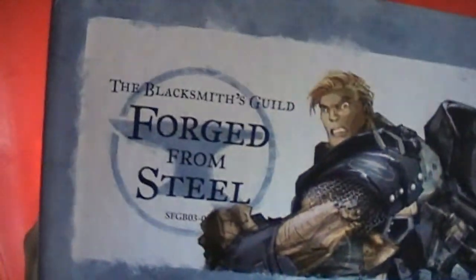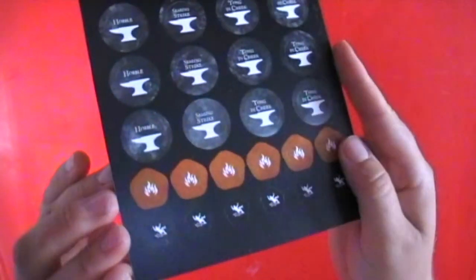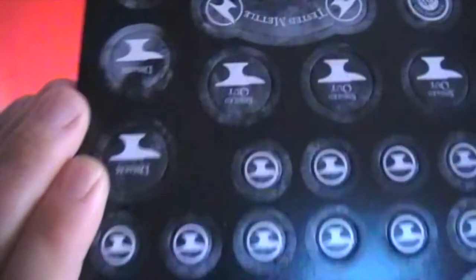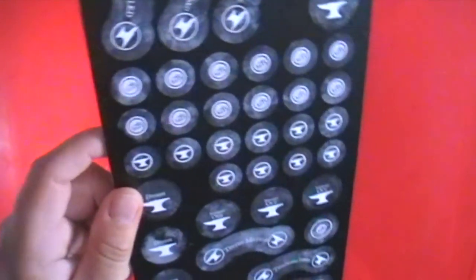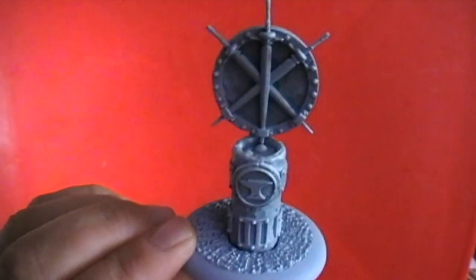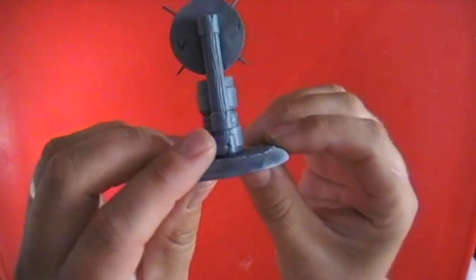First of the extra teams, we've managed to get the Blacksmith Guild - the Forged From Steel box. The artwork is lovely and the models are just really really nice. The person I bought them from had Zenithal Primed them as well, which is good. It comes with all the tokens you need, all the different rules cards - which are also incidentally available to download directly from the website now for free, including all the rules. Loads of different bits, the health dials as well. There's the goal for the Blacksmiths, all Zenithal Primed and ready to paint.